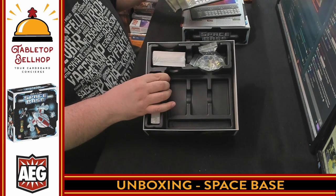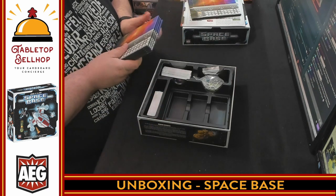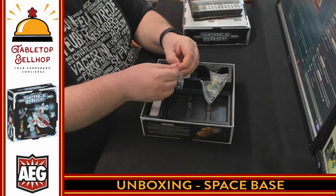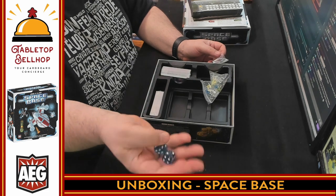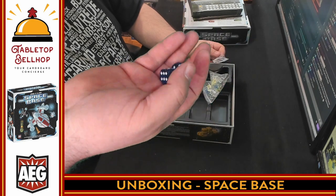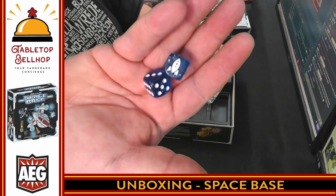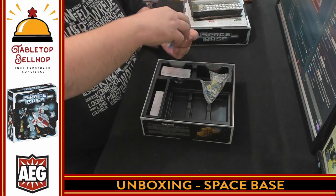Look at this — a nice molded box insert that's even more organized than it looks at first glance. Bonus points. We've got card packs — we'll save those for last. Two D6s: they're glittery and space-like, kind of like a star field in blue with little silver bits, and the one is a rocket ship. I like those — those are nice dice. I wish the six was a rocket ship so I'd want to use them for other games.